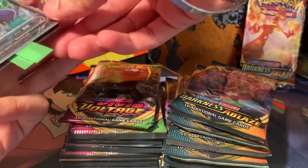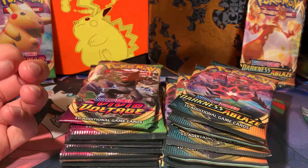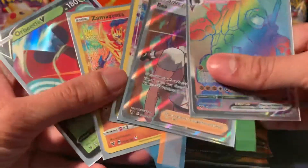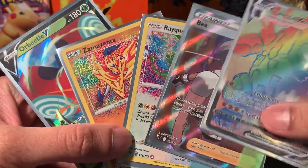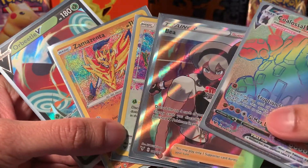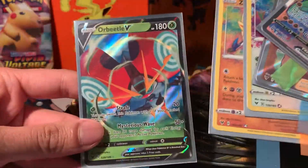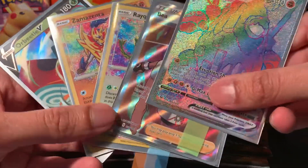It did win the first round, but the second one easily went to Vivid Voltage and overall I think Vivid Voltage has the lead, with Rainbow, Colossal B, Full Art, two amazing rares — Rayquaza and Zacian — and the Orbeetle V as well, just to finish that off.